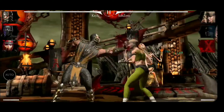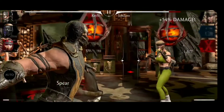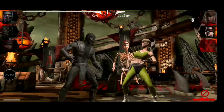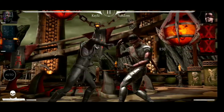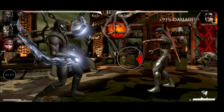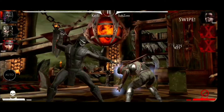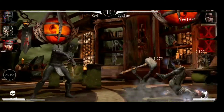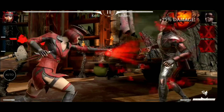Maybe we should tag to Noob Saibot fast because we are dealing quite some damage. Just kind of want to pass them nicely over. Here with the stun, Combo Ender and Sonya is already out. Now we have Kenshi — a special one, and here is the Ghost Ball. Combo Ender against Kenshi, and another Combo Ender.